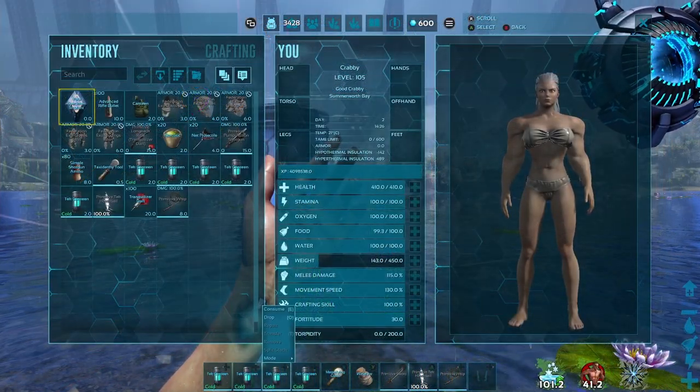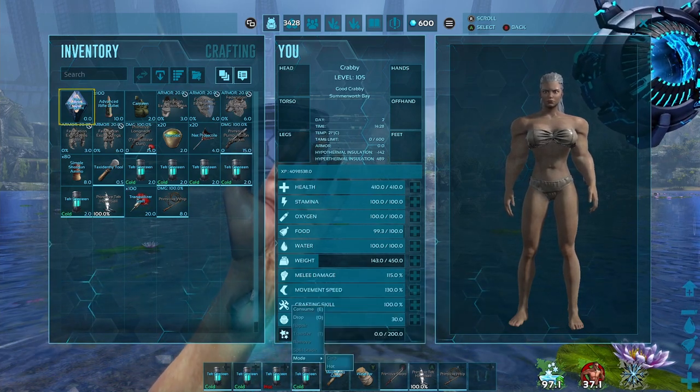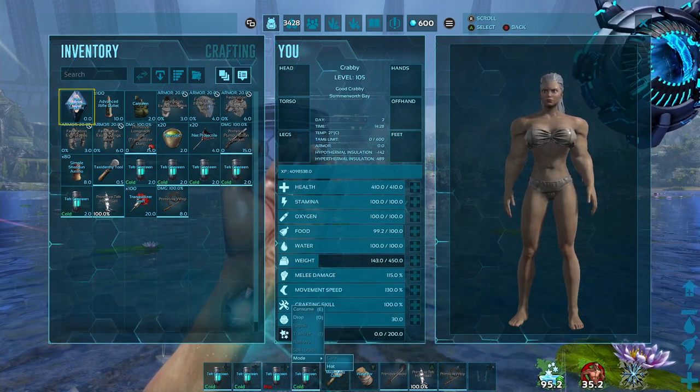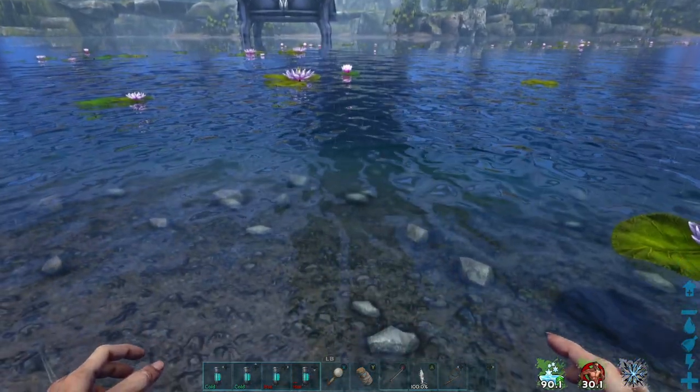As standard, the canteens come in cold mode, but if you right-click on them you can change the mode to hot. After you have changed the mode to hot, the canteen will empty and you will need to go ahead and refill it.